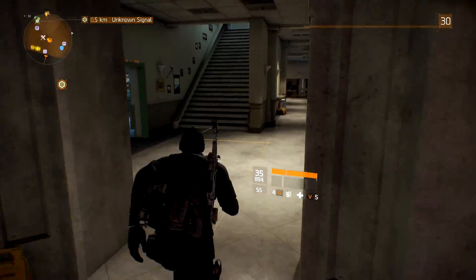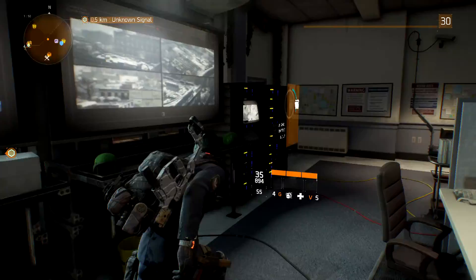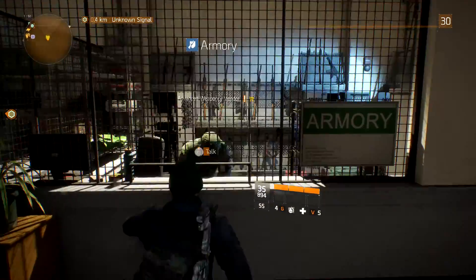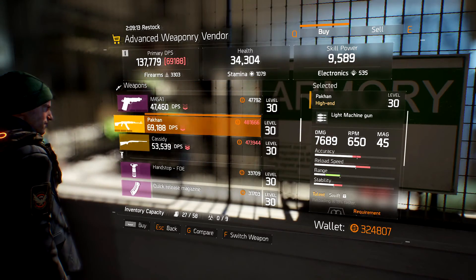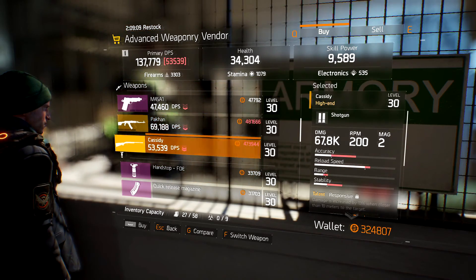Starting off, I want to talk about the vendors that unlock in the base. If you go back to your advanced weapons vendor once you hit level 30, you're going to notice that he changed his stock. He now sells Rakan and Cassidy — he's going to sell these weapons for everyone.